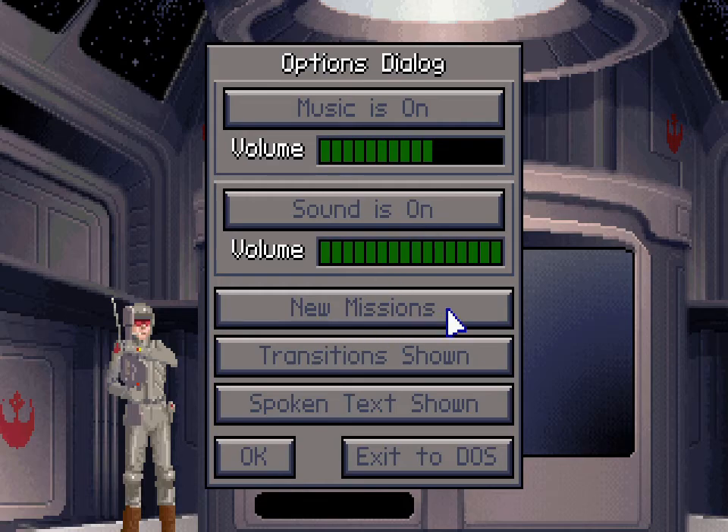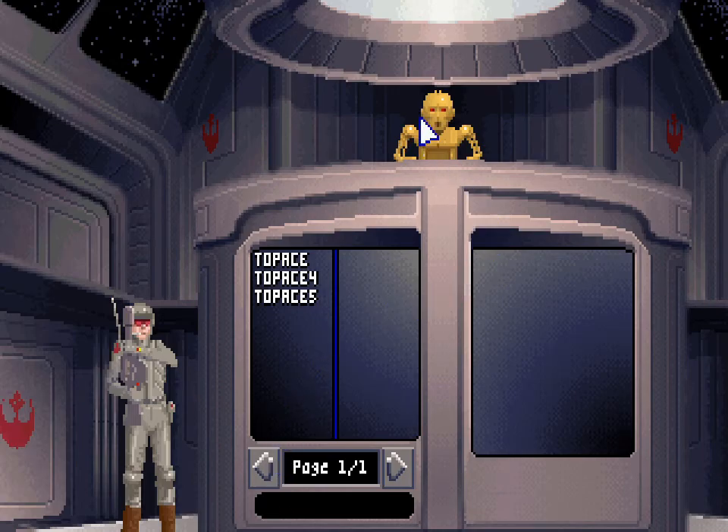There's an option here for new missions and classic missions. X-Wing CD-ROM is actually technically a remake, because the missions from X-Wing have been put into the TIE Fighter engine, which is just a modified version of the X-Wing engine. The new missions change a few of the original missions in the disc version, making them a tad easier. Transitions can be shown or skipped — that's for when you go between areas. Spoken text, shown or not, is subtitles. Subtitles are on, transitions are on. If they're off, it makes things quicker.